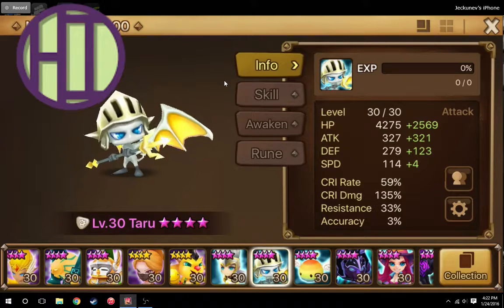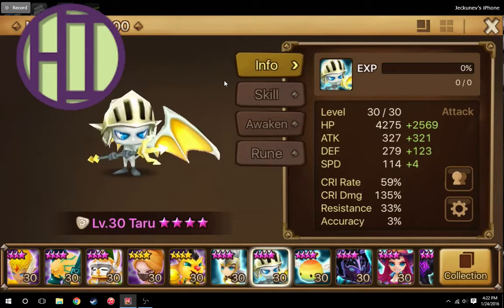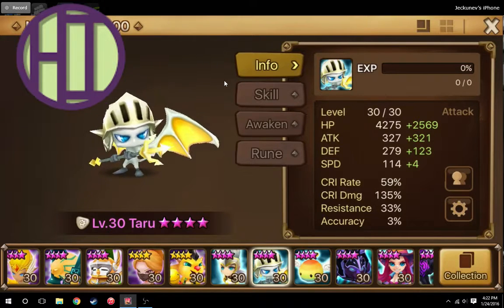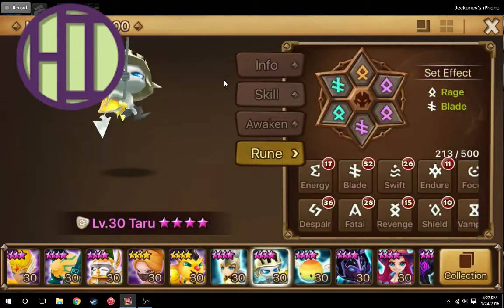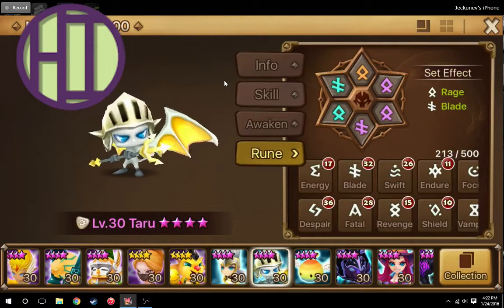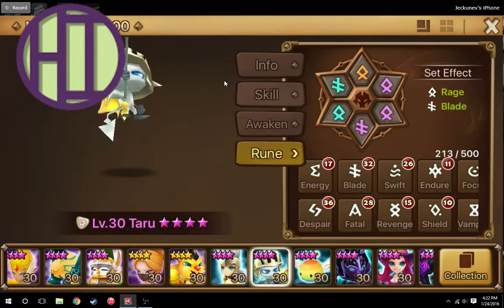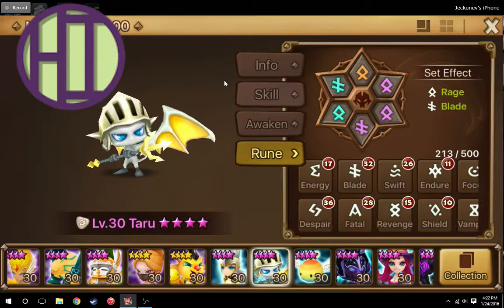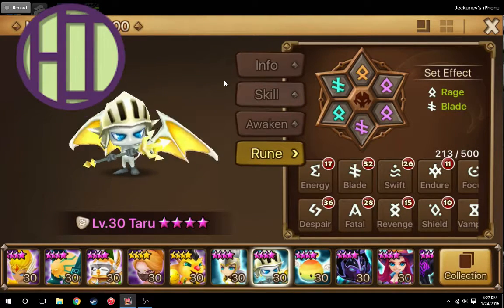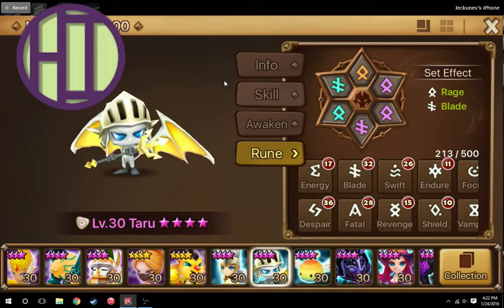If you are pretty early in the game, or maybe even mid-game, he can do a lot of damage, simply because he's got a pretty decent skill set and he has a high critical rate. Now, I don't have the best runes on him — I have Rage Blade on — however, which will be kind of hard to get if you are a lower level. Blade is from Giants, so you can get that easily. Rage, on the other hand, is from Necropolis, so you will most likely find Rage runes from the Magic Shop.